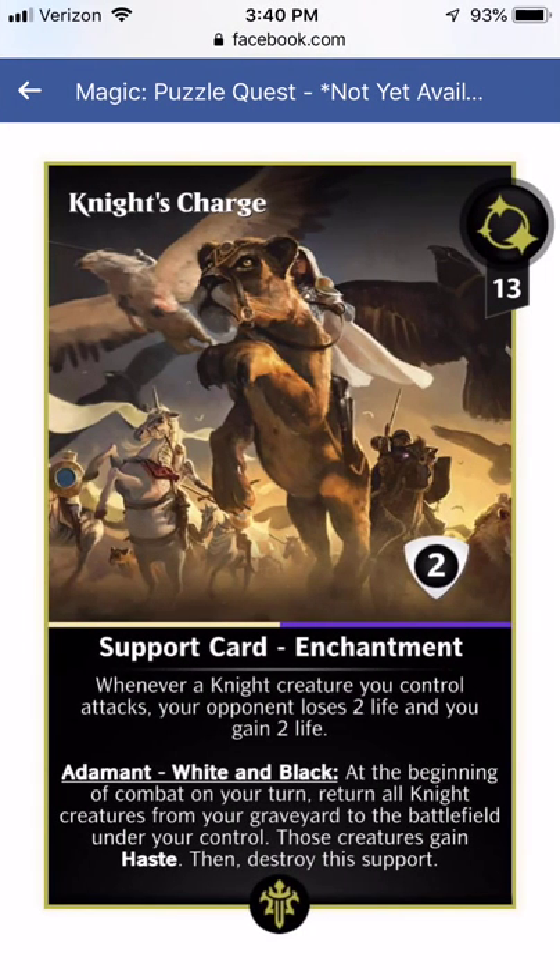The last exclusive is Knight's Charge — this card is really, really cool. It's a 13 mana support. Whenever a knight creature you control attacks, your opponent loses 2 life and you gain 2 life. With all your knights out, you're hitting for an extra 6 and gaining 6 a turn. The Adamant ability — white and black — means if you match 3 white or 3 black, at the beginning of combat on your turn, return all knight creatures from your graveyard to the battlefield with haste, then destroy the support. If you're using Starfield of Nyx or Karn tokens, you can rinse and repeat, bringing a whole bunch of knights back. I really like the flavor and general power level of this card.